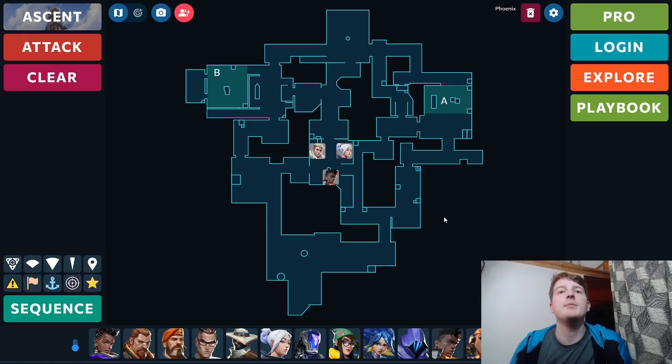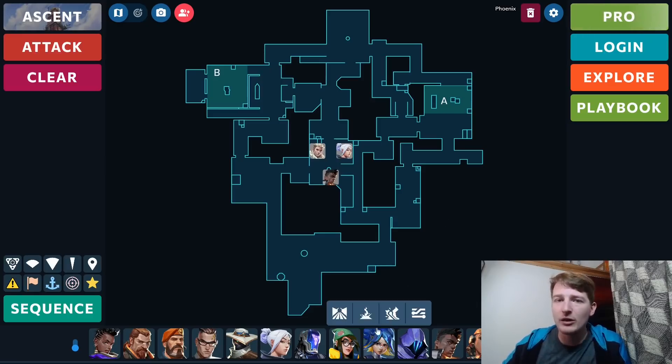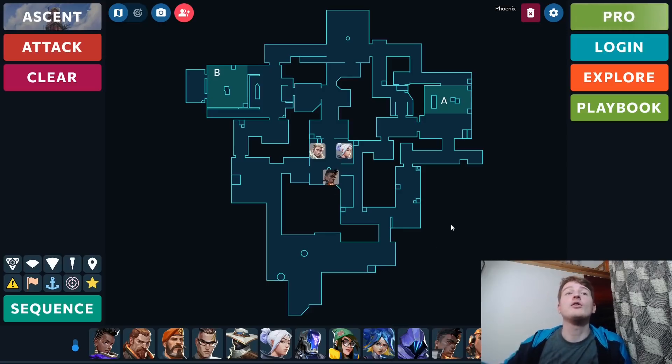Now let's talk about each map and discuss Sova, Jett, and Fade. Unfortunately, Valorplant doesn't have Fade on it yet, so I'm using Phoenix as a stand-in since no one would confuse Phoenix for anything else. Let's start with Ascent and start with Sova.